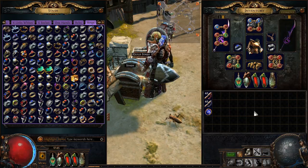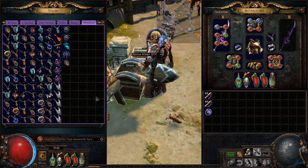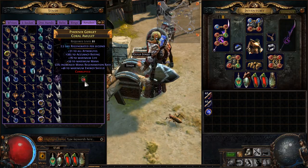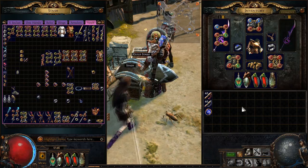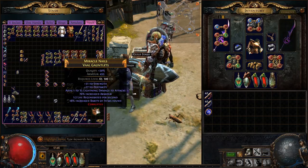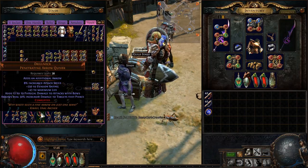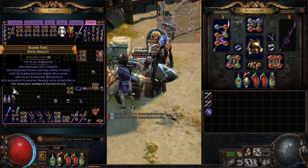Just a random assortment of unique rings and good rings — if it's not unique or good it won't be in there. Same thing for amulets — a bunch of Bisco's Collars, Presence of Chayula, good stuff. This was probably still the best coral amulet in the game — it's actually kind of gross to look at. Getting to the vault — this is all the stuff that I kind of keep because it's expensive or important to me. There's the Atziri's Gauntlets from the livestream when we valued them.